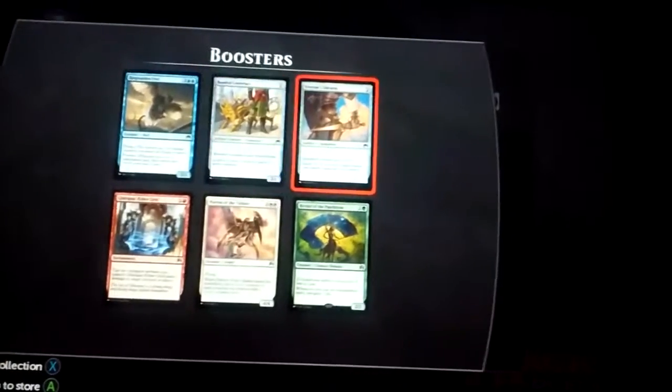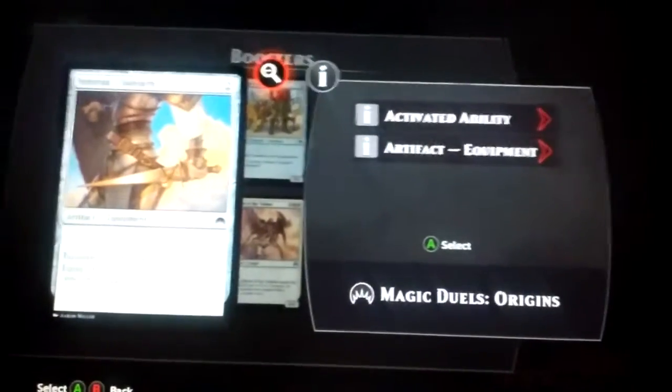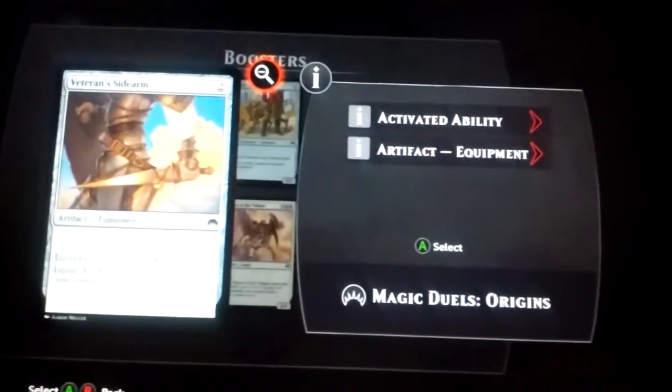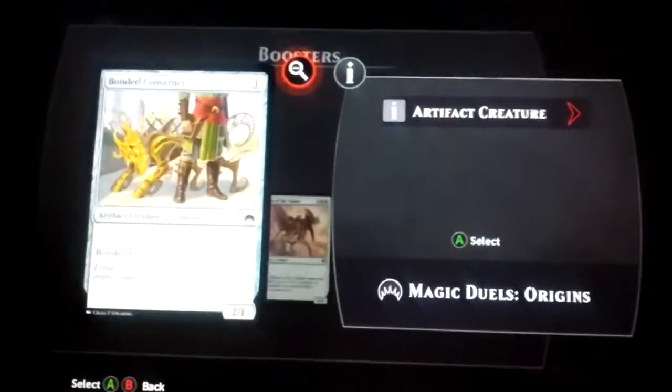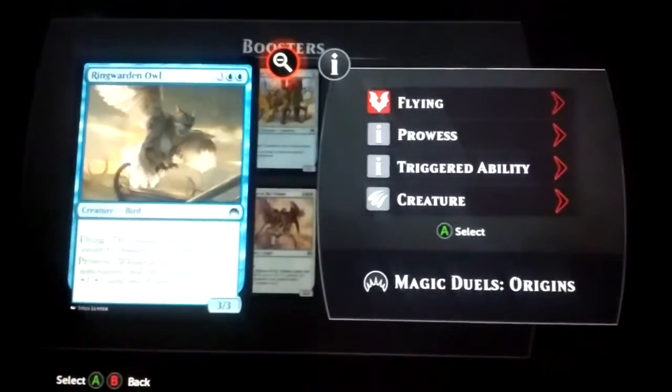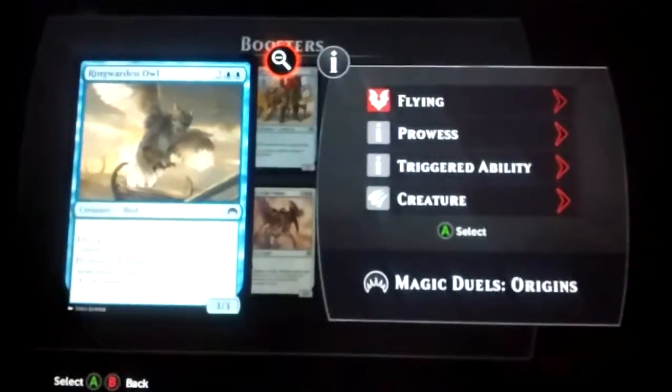2/1 tap. I had that already. Equip — creature gets +1/+1. Bonded Construct — can't attack alone. And reward an owl.